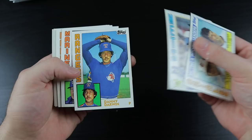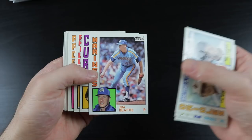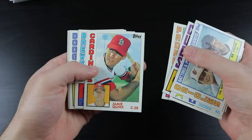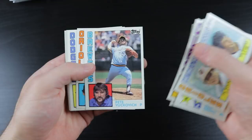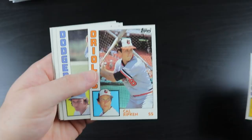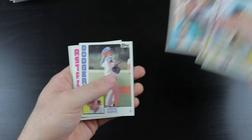We got the Ripken leaders card, Jesse Orozco, Danny Darwin, Jim Beattie, Larry Bowa, Len Matuszek, Luis Salazar, Jamie Quirk, Pete Vuckovich — nice Fu Manchu mustache there. And hey, there's a regular Ripken! That is a Ripken I do not have. That is awesome. I'll put that over in the good pile.